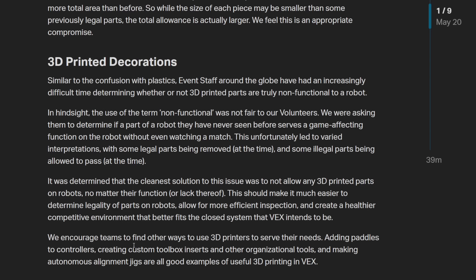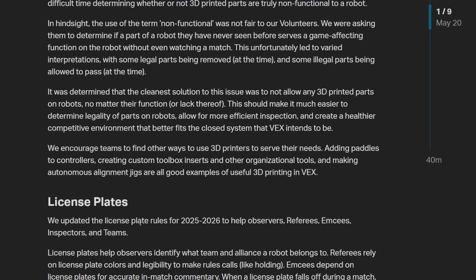However, they still encourage teams to use scuffs, custom toolbox inserts, and auto alignment tools. Something I saw out of Saratoga last year that was really interesting and inventive was their autonomous lineup. They use an auto to line up for their autos, so they don't need to create five or six different alignment tools. All you need is to put the robot onto the tile, line up against the edge of the tile, and then run the code and the robot lines up for them. That's really smart.